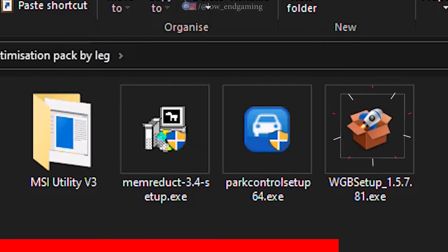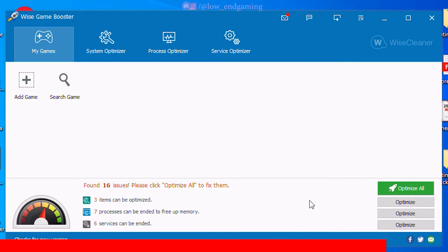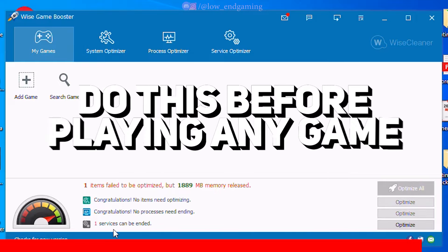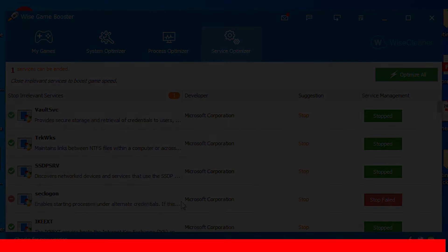Finally, install the Wyze Game Booster — the best game booster according to me. Open it and just click on Optimize All and it will literally ready your PC for gaming in just one click. Before playing any game, just optimize your whole PC using this app and you will surely get a better gaming experience.